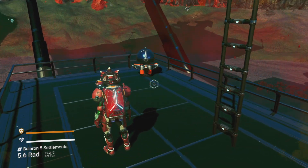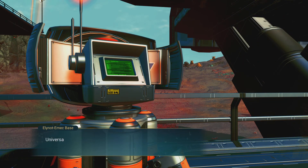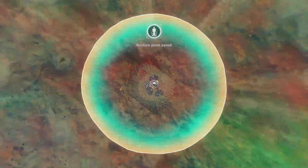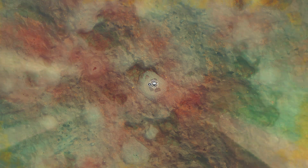We'll plonk that there, claim this base, and then hopefully build a base structure underneath one of the landing areas, so we'd have ships landing on the roof of said landing area, which I quite like the idea of.